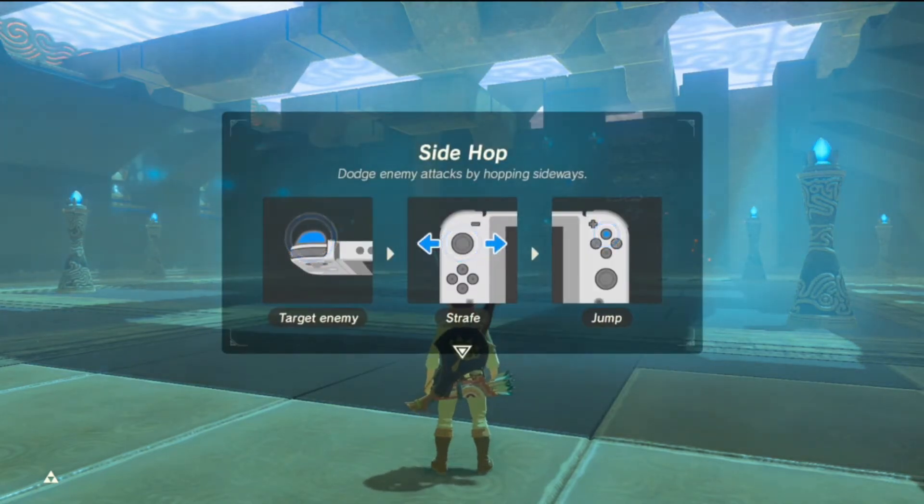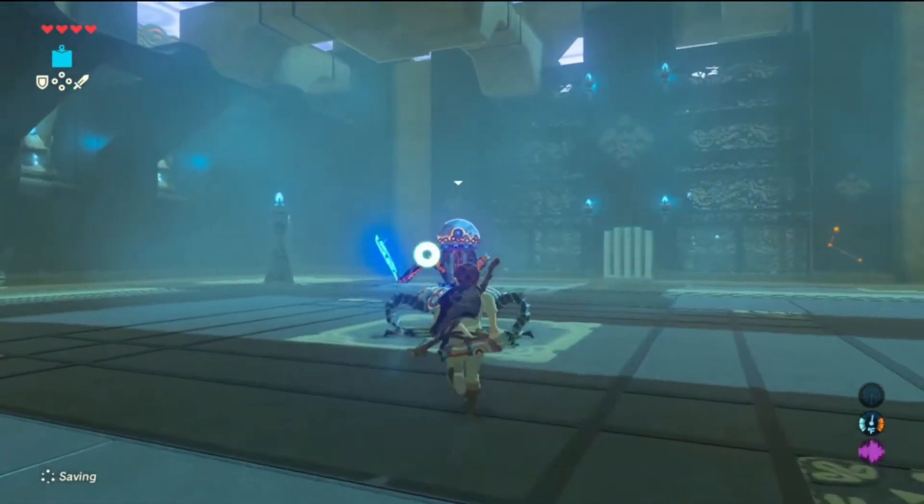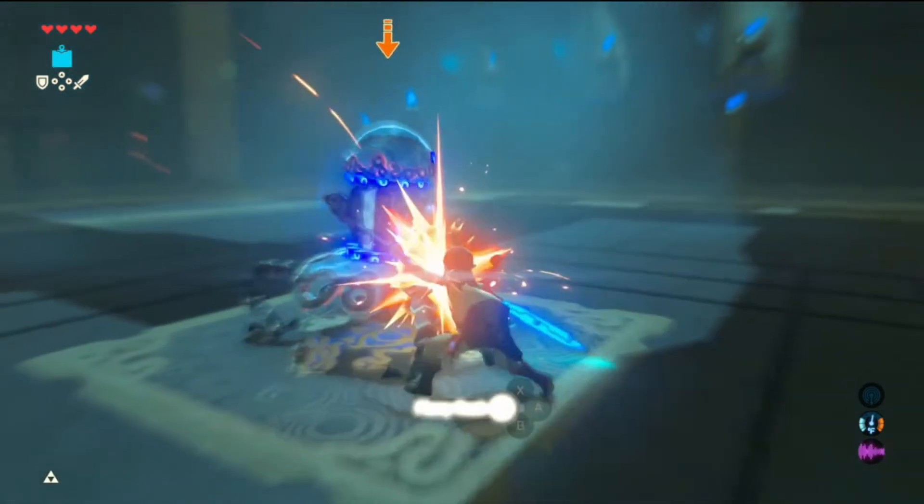Now again, it's going to show you everything you need to do. You just hold your left trigger, use left or right on the joypad, and then hit your jump button, and you can jump to the side to create a combo.